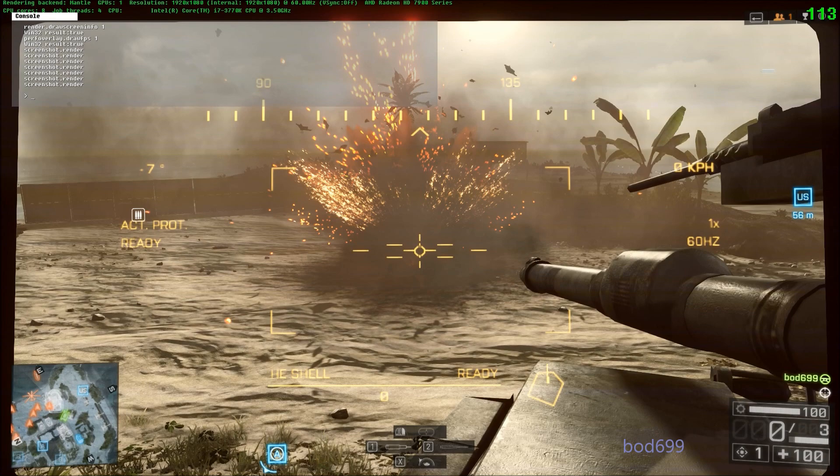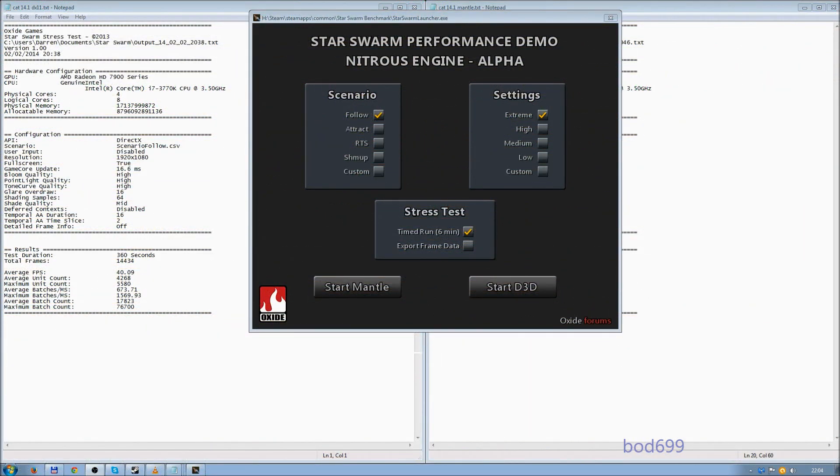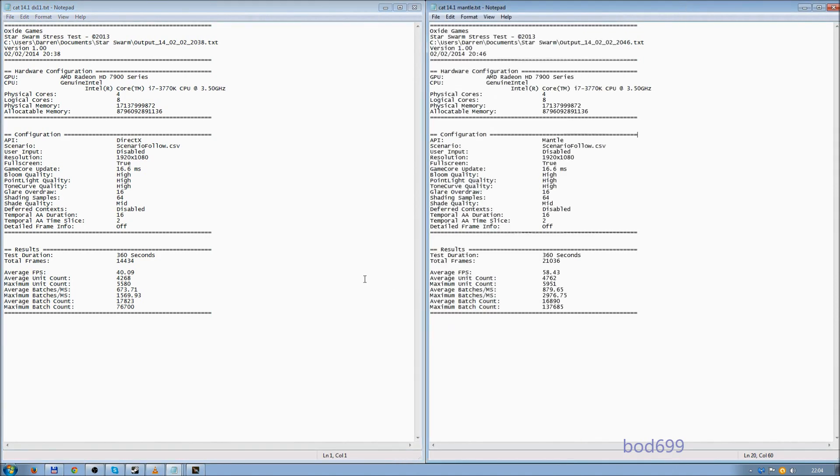Moving on — as well as Battlefield 4, the Star Swarm stress test demo available on Steam also works with Mantle. These are the settings I used, which are just the default. I used the follow scenario which it says gives the most consistent results, and I had it on extreme. I ran a 6-minute demo with DX11 and Mantle. DX11 turned out an average of 40.09 FPS over the 6-minute demo; Mantle came in at 58.43 FPS.